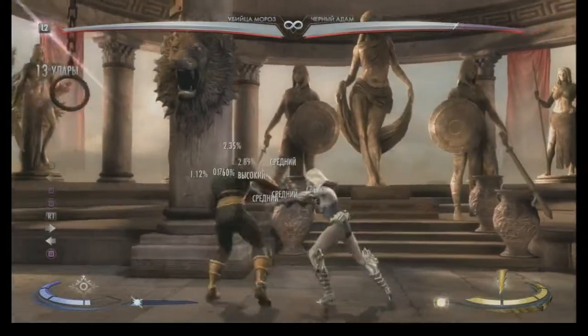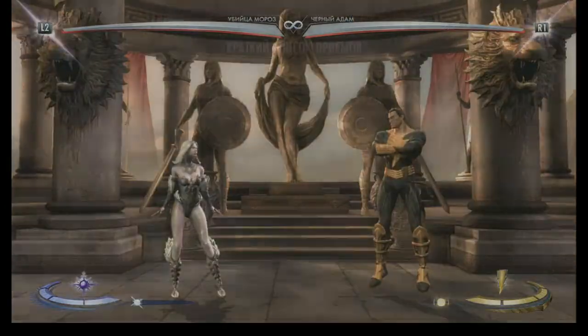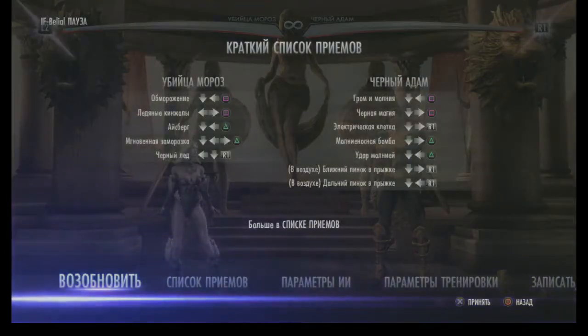Every time meter burn goes off, you grab in a combo. You can either end with jump 2-2 for a reset, or jump 2-4-1-1-3 daggers for damage - that's good for finishing your opponent off and ending the round.